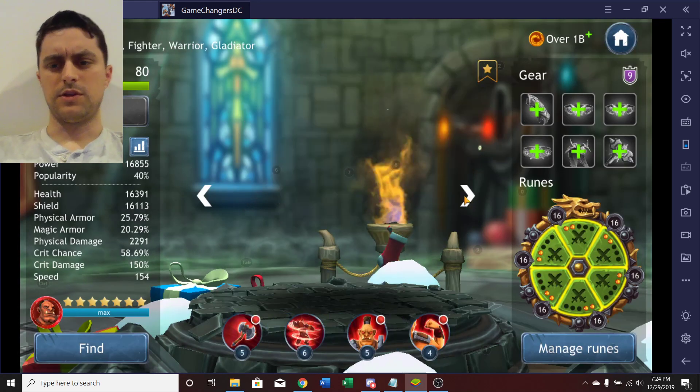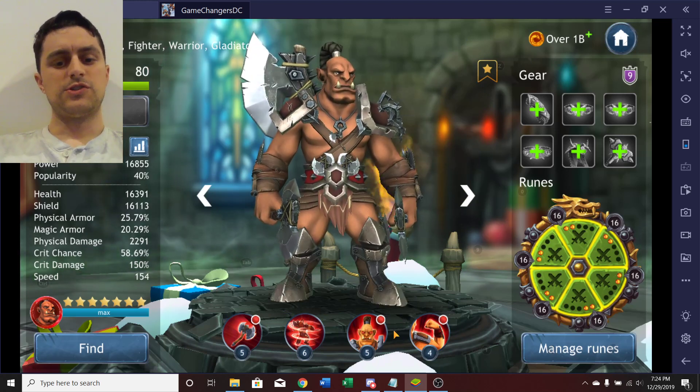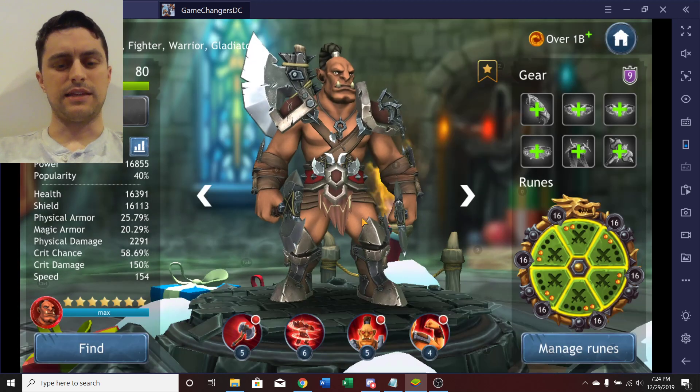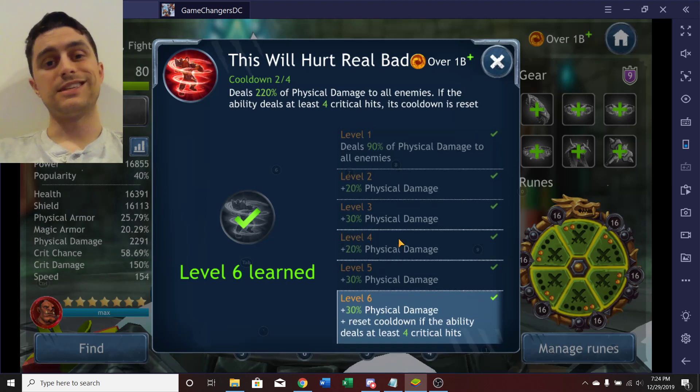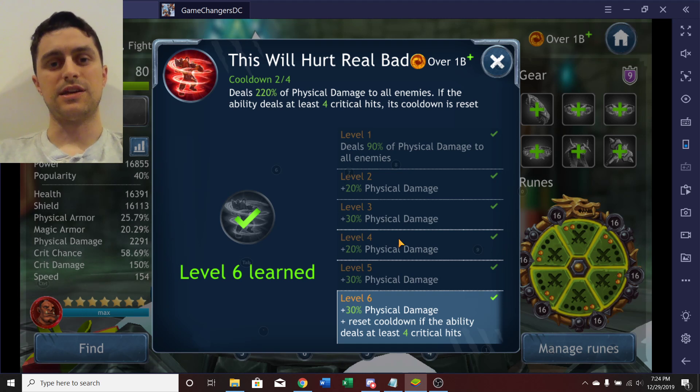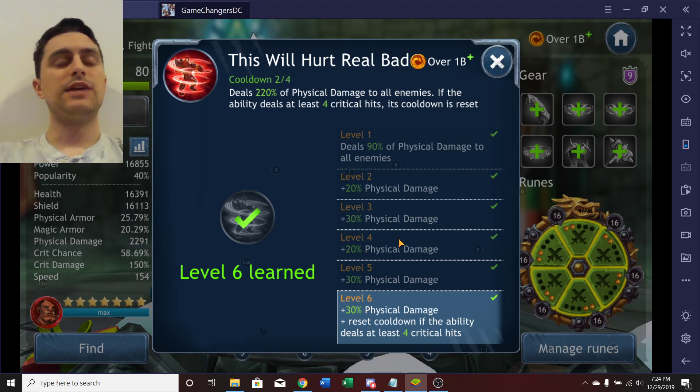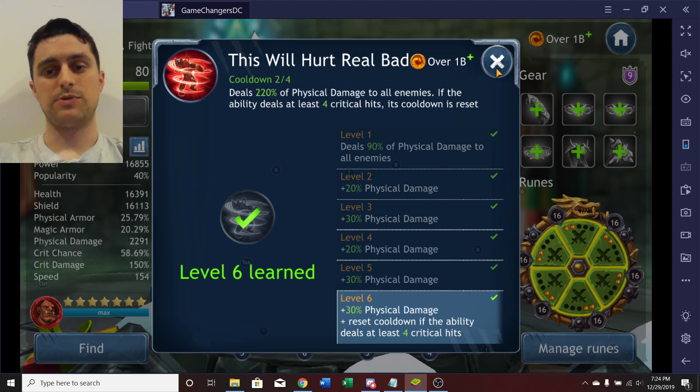Next you're going to use Mar. Getting it to level 5 is a pretty significant boost. Being able to repeat this is so massive — whenever you're able to land ability block and stun to stall out the healer. The main problem this team suffers with is the tank taunt. As soon as more Doom is on this team, this event is a joke because you can cleanse the taunt, but until then you gotta find ways around it. The tank's always going to taunt on its first turn and you can't stun him — Mar is the best way to consistently get around it.